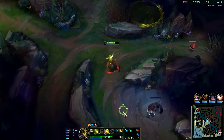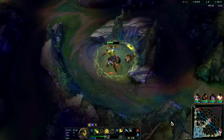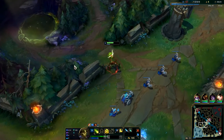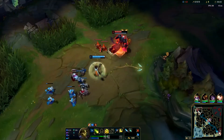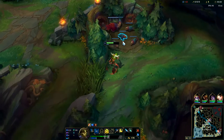Go down, grab our wolves. If you've never played Ivern before, you have to start harvesting your camps and they take about 38 seconds at rank one to spawn, and then you can go back and harvest them.